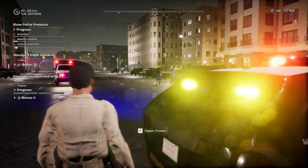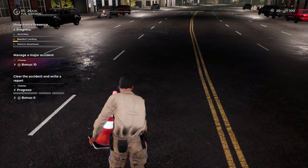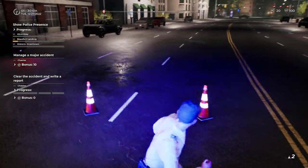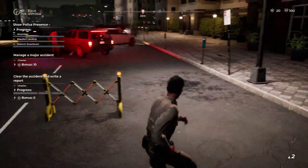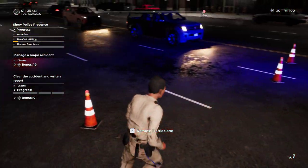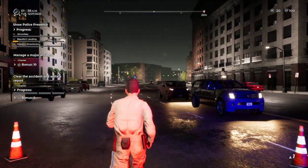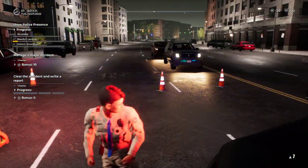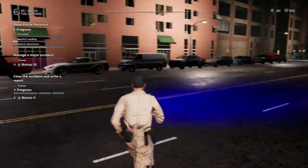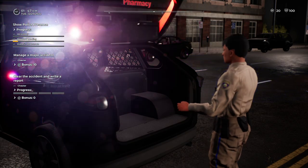Let's place some cones over here. I need to find a hotkey for these cones because holding the T key is annoying. Great — I can put cones out here. Hopefully nobody comes through. Just to be safe, I'll put one here as well. It's nighttime, so I also need to get some flares to secure the scene.